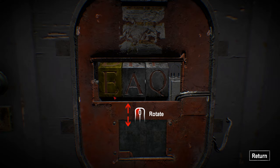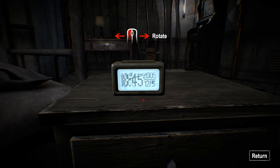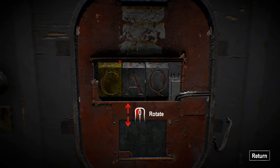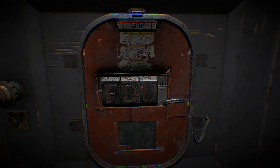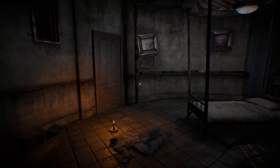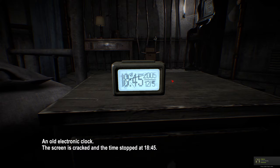Now we have some kind of spinner here with three letters. A, B, C, D, E, F. That's interesting. What if this corresponds to the time here - 6:45? So if we assume A is equal to 1: 1, 2, 3, 4, 5, 6. Then P, Q, R, S, T - P is the first one. Obviously we're missing something here as well. We got the alarm clock - must be able to unscrew the back.